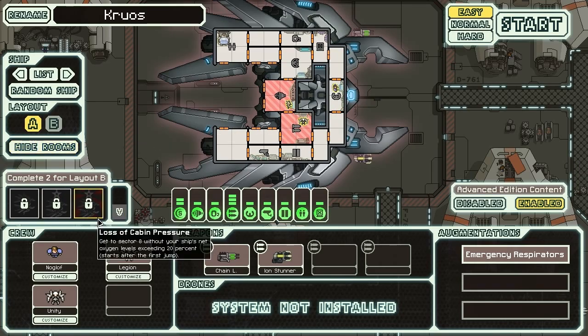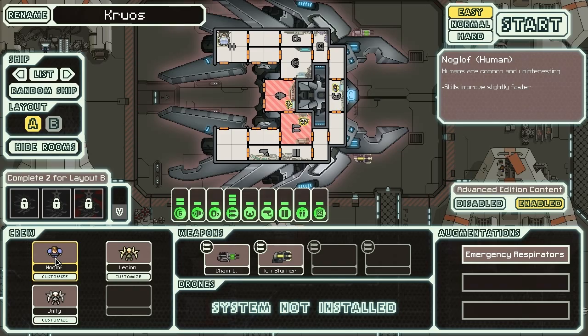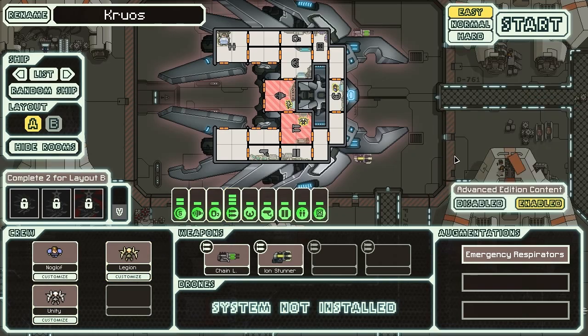Let me show you the rooms. We have Nogloth, the pilot, Legion, the Lanius, and Unity, the Lanius as well.